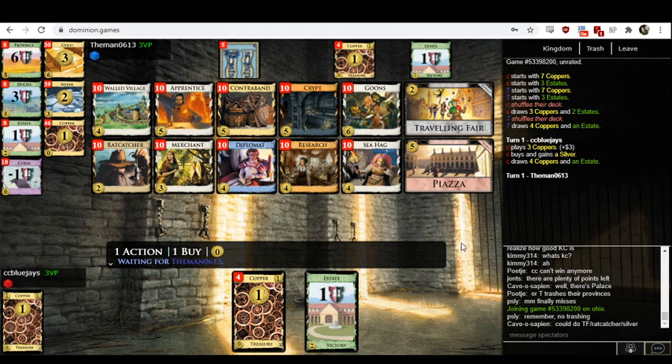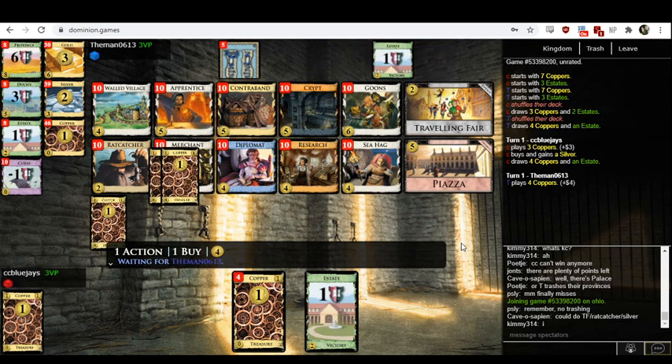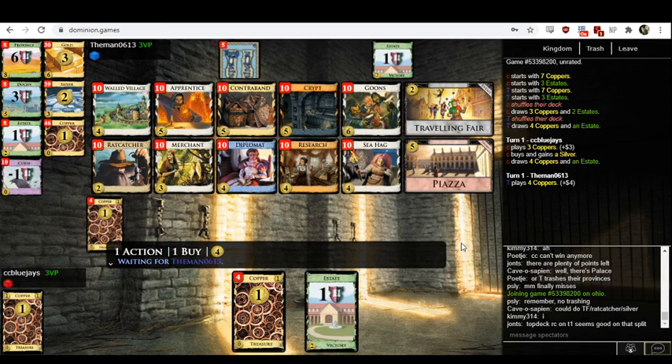I want to get a Goons pretty early — the attack seems like it'll be pretty annoying. There are so many ways to trash here: Research, Apprentice, Ratcatcher. One of them is surely going to buy some combination of those at some point. I have faith — this is the game they're going to start trashing cards. On 4-3, you could do a top-decked Ratcatcher. The downside is it doesn't really get the card back into your shuffle — you're not trashing turn two and getting Ratcatcher back in turn three. But I think it's at least competitive with Research.